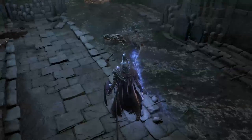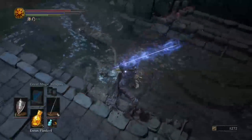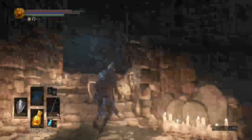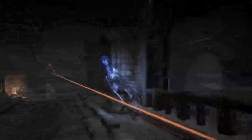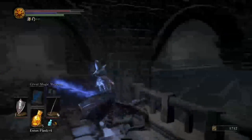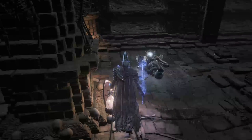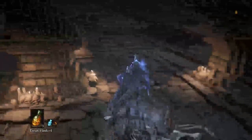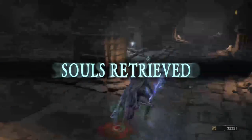We got an item from that. For some reason whenever that pile of skeletons breaks there's a crab in it. My buff is gone - let's reapply it. There's an item over here - more of that bleed stuff. We're on the other side of where we fought all that other bullshit. I fucked up - didn't need to do that second chug. Oh, there's my souls - let's collect those. Souls retrieved.